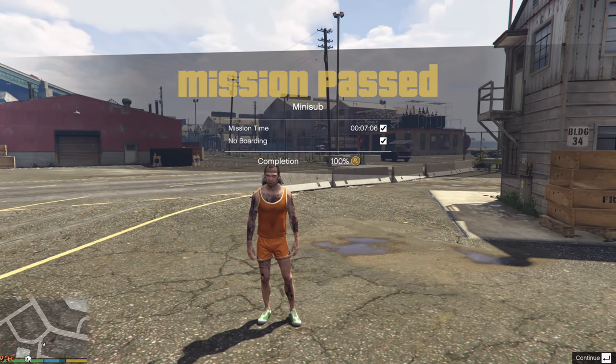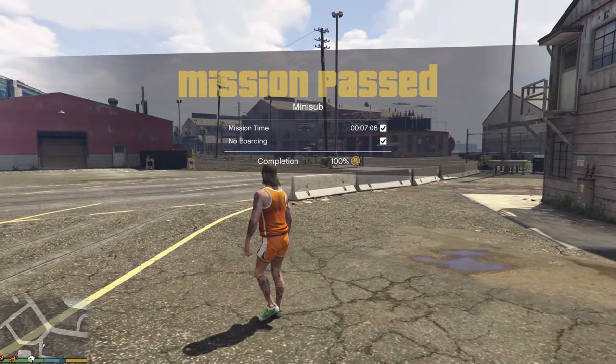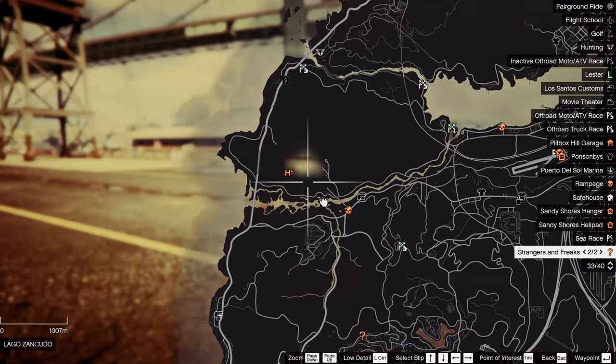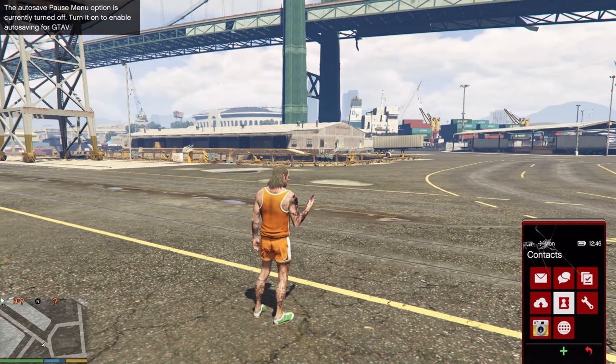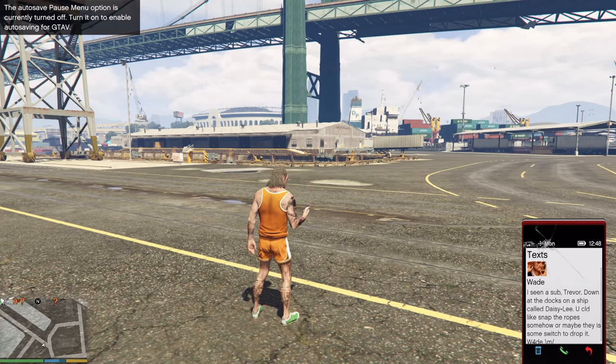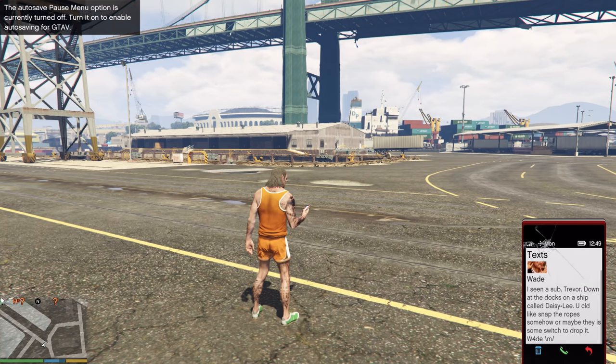I got gold — 7 minutes and 6 seconds. Now I have to go all the way to the cargo bulb. I should actually show you the text messages. This is the sub one: 'I seen a sub driver down in the docks and the ship called Daisy Lee.'